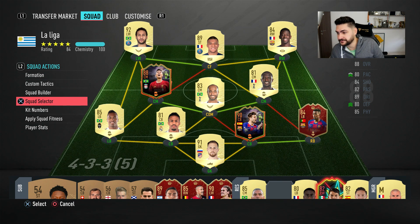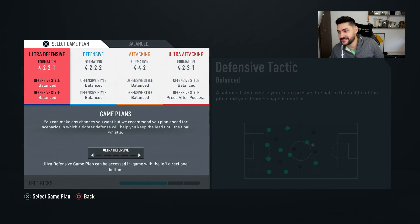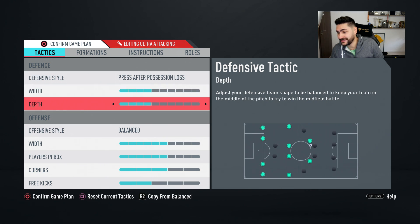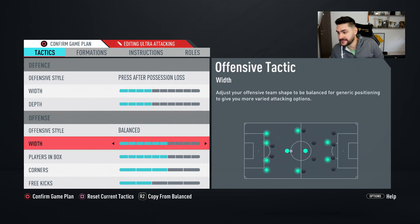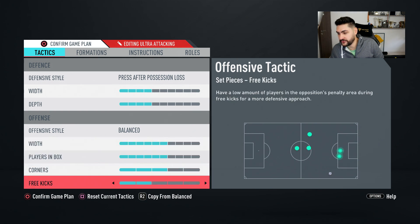As you're about to see, the 4-2-3-1 will offer us something very interesting. So these are the tags that I'm going to go with the 4-2-3-1: Press after possession loss — I want to try to see how it performs — team width 4, depth 4, offensive style balance 6, team width in attack, players in the box 6, corners 3, free kicks 2.